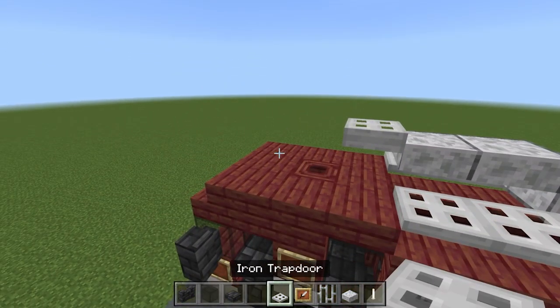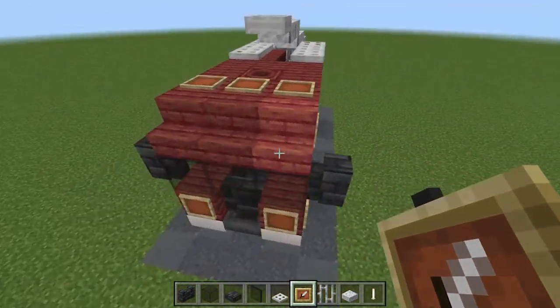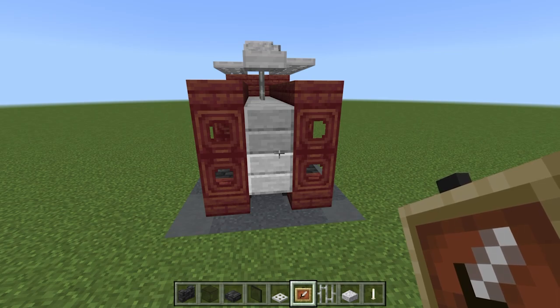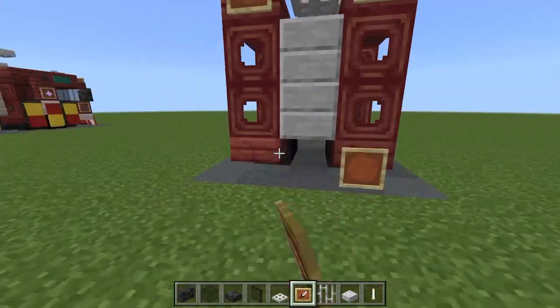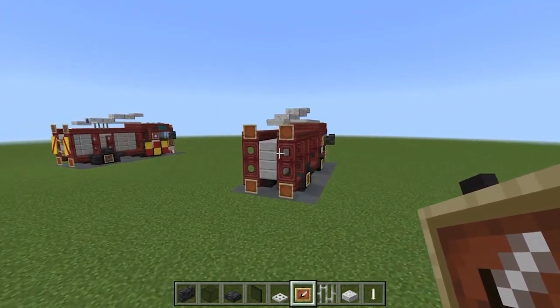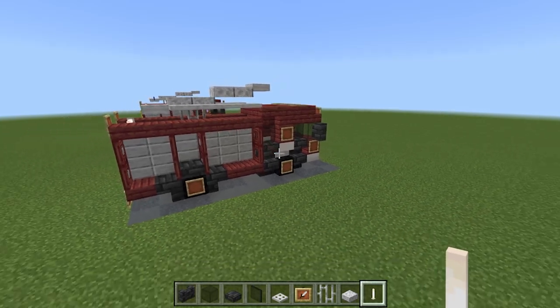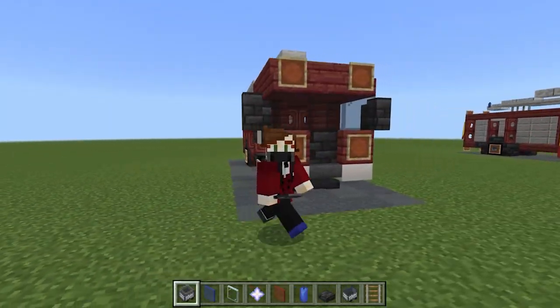At the very back and top of the fire truck, add either glow item frames or normal item frames — do three up here and one on each side. On the back of the fire engine, add at least four more for brake lights and emergency lights. Place them one here, here, here, and here. Finally, place the end rod just here to stop the ladder sliding off the back. Now it's really starting to look like a fire engine.